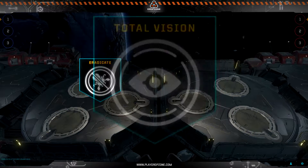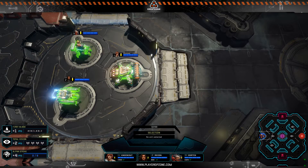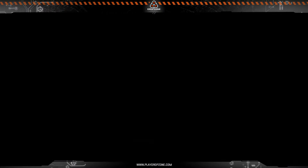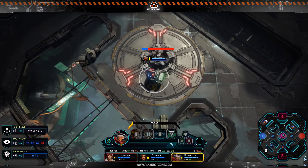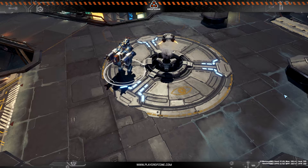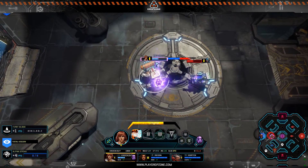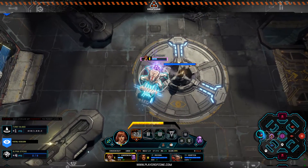Each match also has three randomized bonus objectives that grant additional points to the first player to complete them. These objectives are displayed in the lower left-hand corner of the screen, and can grant one, two, or even up to four bonus points. For example, one bonus objective might be to capture all vision towers on the map to earn two bonus points. Vision towers remove the fog of war when captured, revealing a larger area of the map and granting a powerful tactical advantage. If a player's rig stands on a vision tower long enough, the flag of the tower completely changes to the player's color, indicating capture. If an enemy rig walks on top of the vision tower as it is being captured, it will interrupt the process. The area revealed around a captured vision tower allows you to spot enemy movement and gather intel.